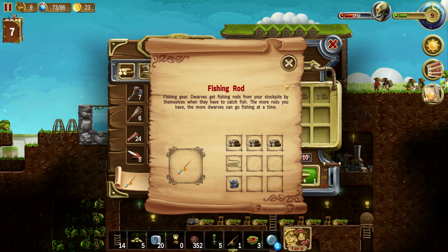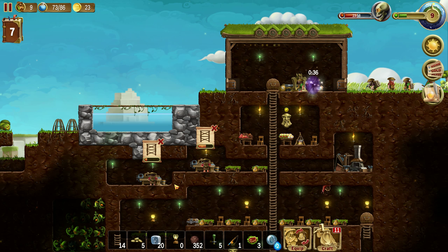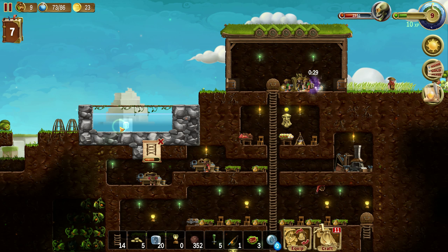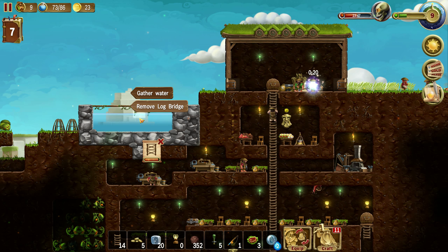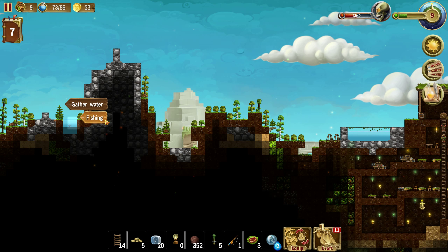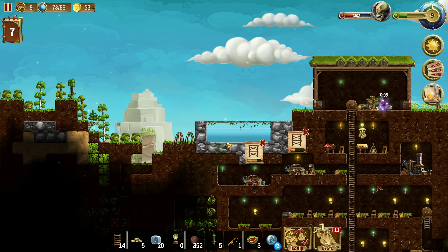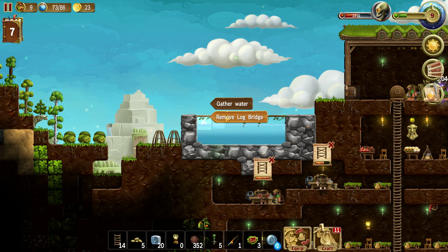Dwarves get fishing rods from your stockpile by themselves when they have to catch fish. The more rods you have, the more dwarves you can go fishing at the time. Gather water, remove log bridge — okay, that doesn't work. Now it shows fishing. Maybe it's because of the bridge. Let's remove the log bridge.